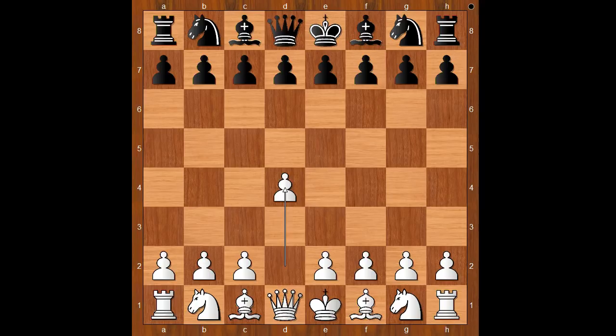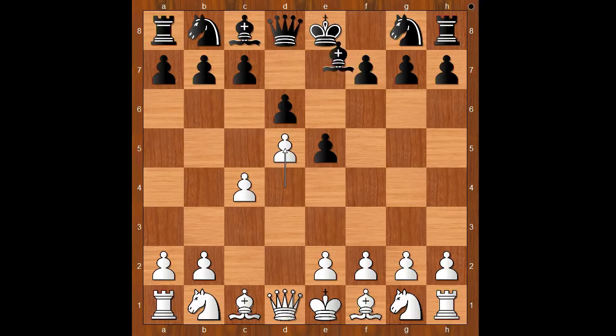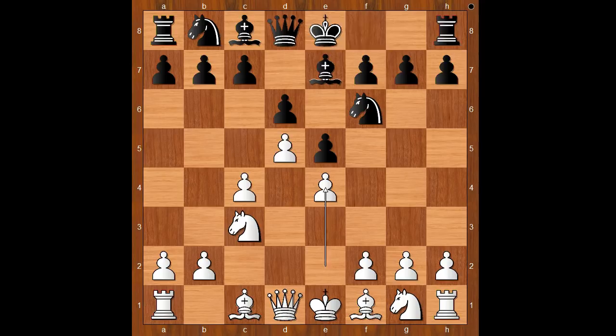Fernando Segovia had white pieces and started with d4. Mikhail Tal played d6, c4, and now e5. White played d5. If d takes on e5, d takes on e5, queen takes queen check, king takes on d8 — black loses castling rights but white has no advantage in this variation. Back to our game: Fernando Segovia played d5, gaining space on the board.